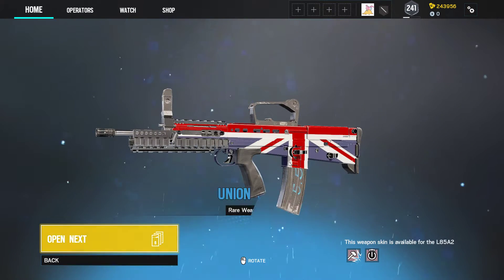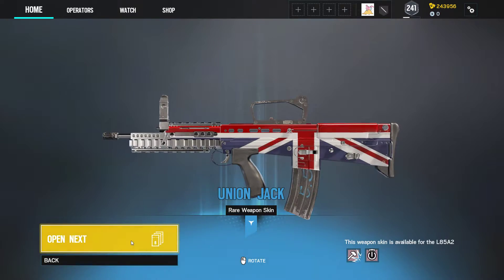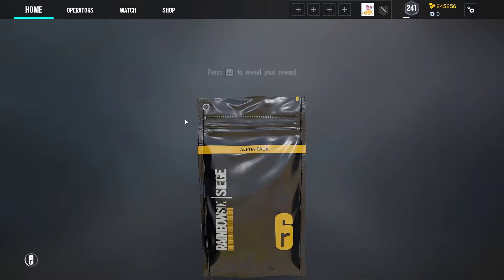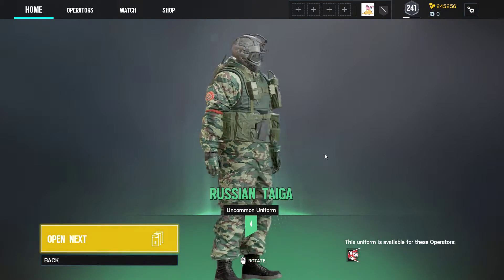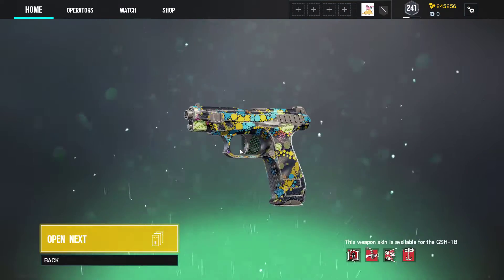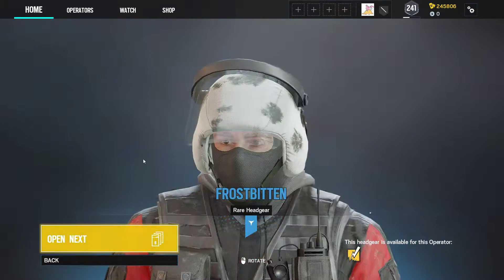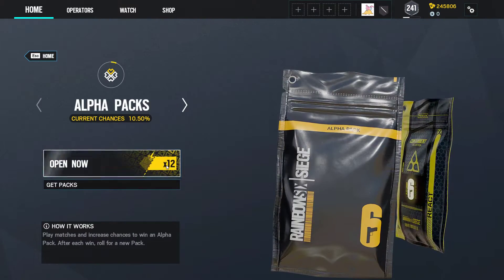A lot of these packs did come from the battle pass, so there will be a few epics in here — guaranteed. Here's our first duplicate. Pretty typical camo pattern there for the Russian operatives. Rare headgear for Bandit; don't really love it. 12 left.